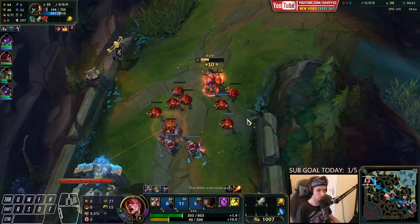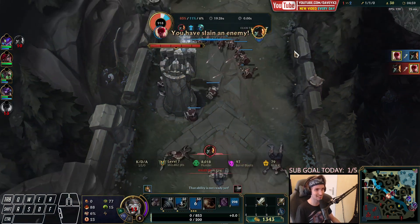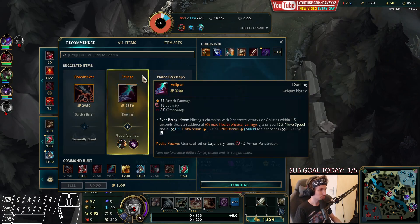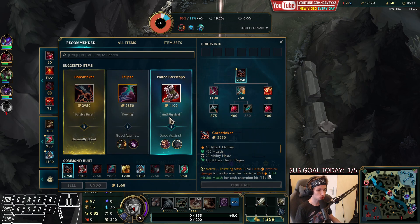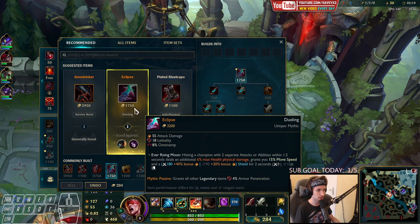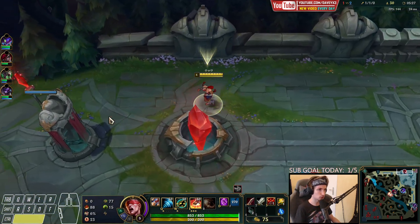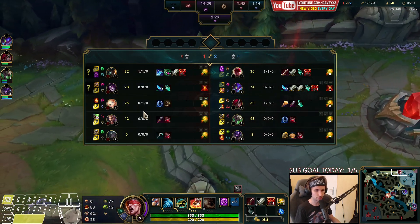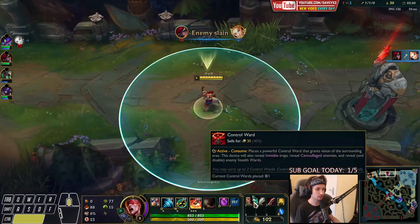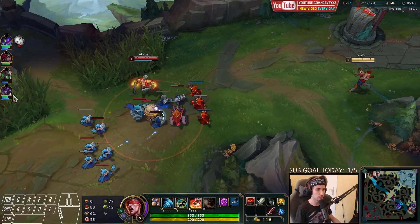He would have died right there if he didn't flash. This is actually worth it for us because now he's losing CS, which is great. What we're going to do now — I'm thinking of just straight-up rushing Gore Drinker, or you could go for Eclipse and pure lethality. Gore Drinker is probably the most basic setup for Lee Sin top — it gives wave clear and makes you tankier overall. Eclipse is the riskier way, but it will definitely pay off if you get a few kills.